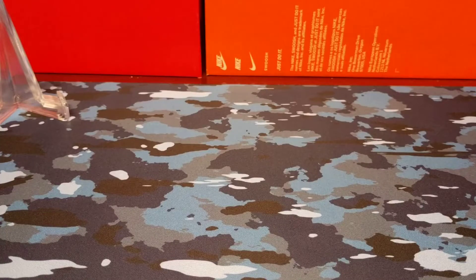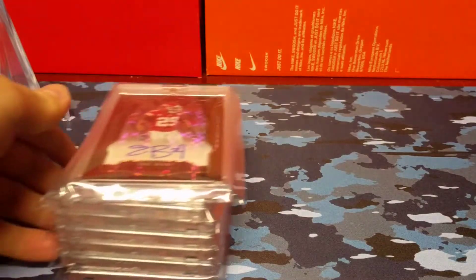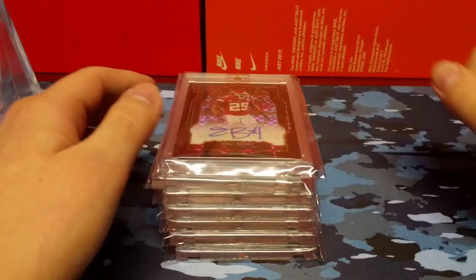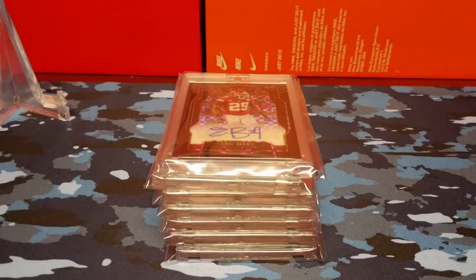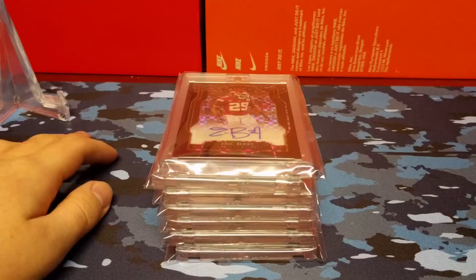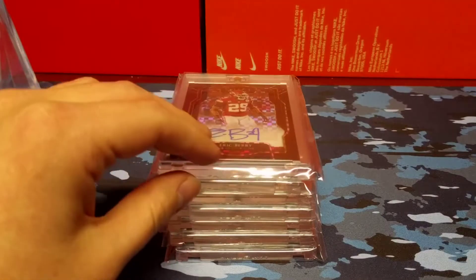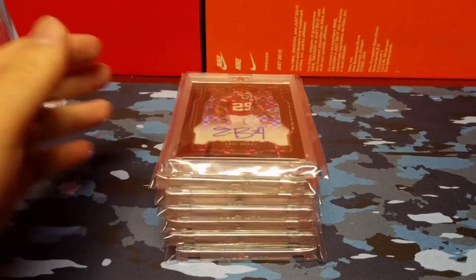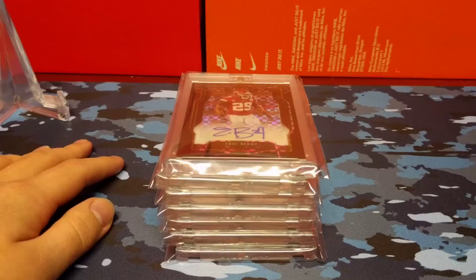Welcome back to another video. Today's video is going to be much different. Here is a stack of the completed rainbow for 2018 Select for the Eric Berry autographs. I'm making this literally on the day it's been announced that Eric Berry has been released from the Chiefs after nine seasons. That's crazy — I've seen a lot of my favorite players leave the Chiefs. My first favorite player was Jamal Charles, and seeing him leave was tough, but I'd say this is probably the most significant one, because Eric Berry has been my favorite player since Jamal Charles left.